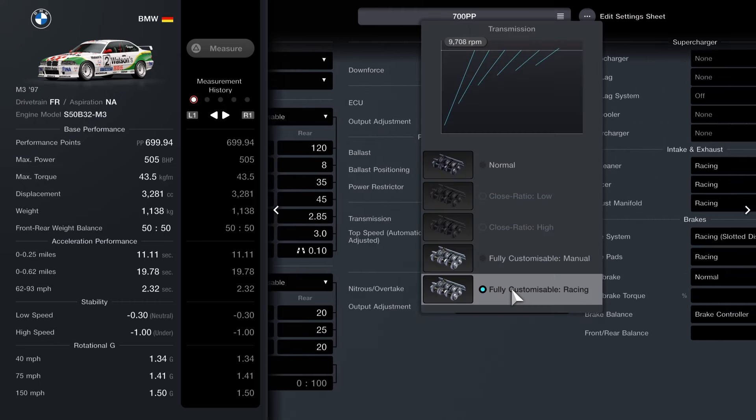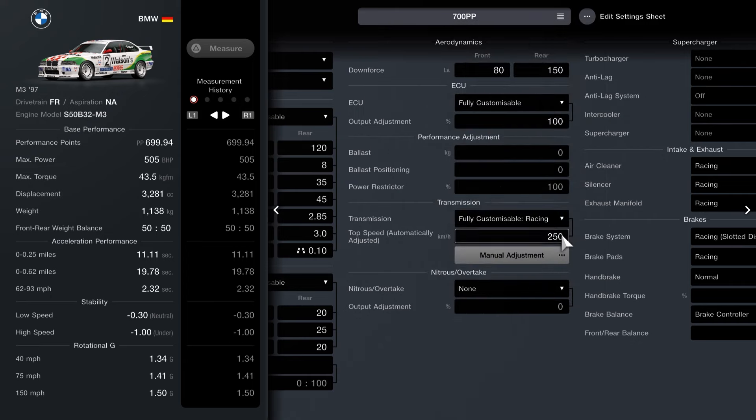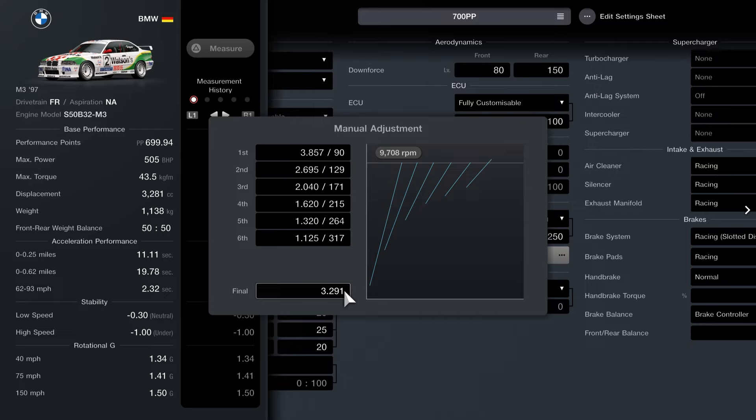Moving on, we have the fully customizable racing transmission, naturally set to 250. Here are the manual adjustments: final 3.291, 6th 1.125/317, 5th 1.320/264, 4th 1.620/215, 3rd 2.040/171, 2nd 2.695/129, and 1st 3.857/90.